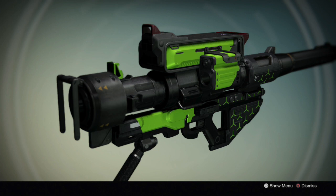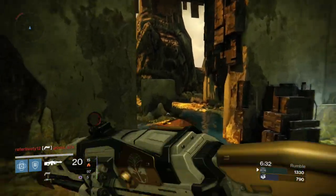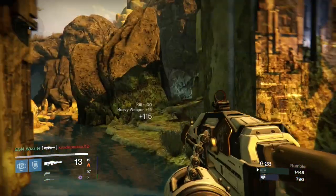Next is the Ash Factory, a rocket launcher which I think is only obtainable from playing the Crucible, similar to the Matador 64. With its lime green cosmetic look, you really stand out when using it, and in all honesty it's a pretty good rocket launcher as well. Next up is another rocket launcher — a yellow one this time from Trials of Osiris — Tomorrow's Answer. It's a pretty good rocket launcher and is effective in certain situations, especially in the Crucible.